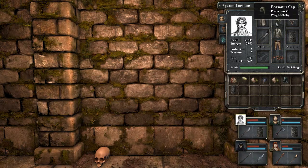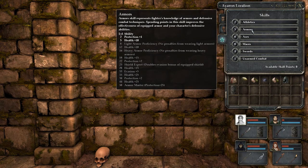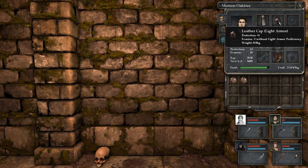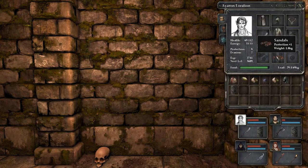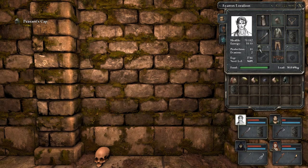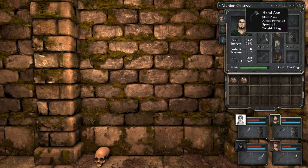You've got an evasion seven, just wearing a peasant cap which is protection plus one. That gives minus ten evasion without heavy armour proficiency, and you don't get heavy armour proficiency until level 16. Now you have evasion ten and a light cap on, but you've got minus five evasion with that. You don't have any minuses to your evasion, but you've only got evasion seven. If your light cap goes to Minion, he'll end up with evasion of only two, but protection eleven. Then the heavy cap can go to Minion, who will have evasion of five — still better off. That gives him protection sixteen.